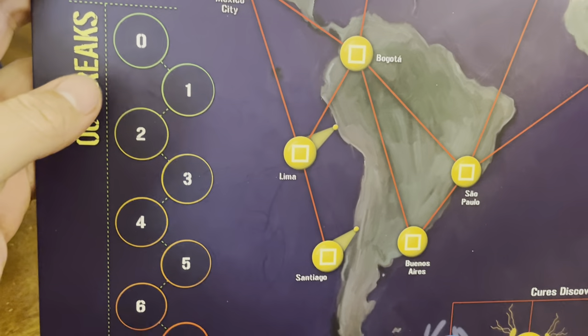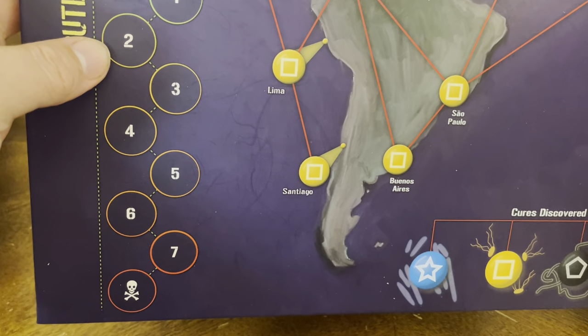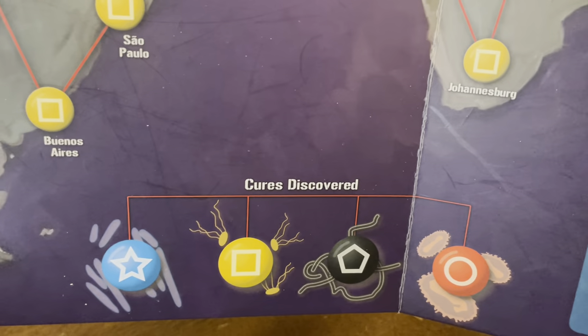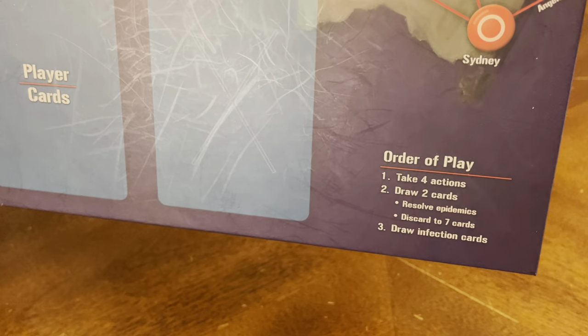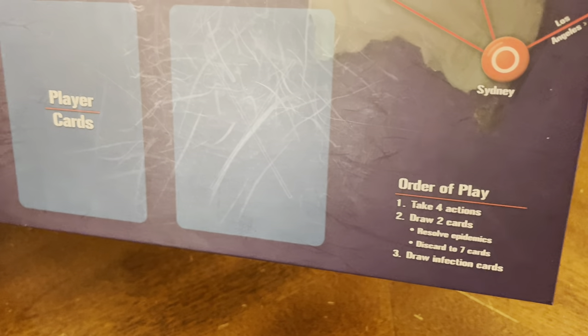Let's take a look at the bottom of the board first. Here's your Outbreak Counter — you can't get higher than eight. The different countries — it's a world map basically. You have blue, yellow, black, and red. You have your player cards and order of play: take four actions, draw two cards, resolve epidemics, discard to seven cards, draw infection cards.